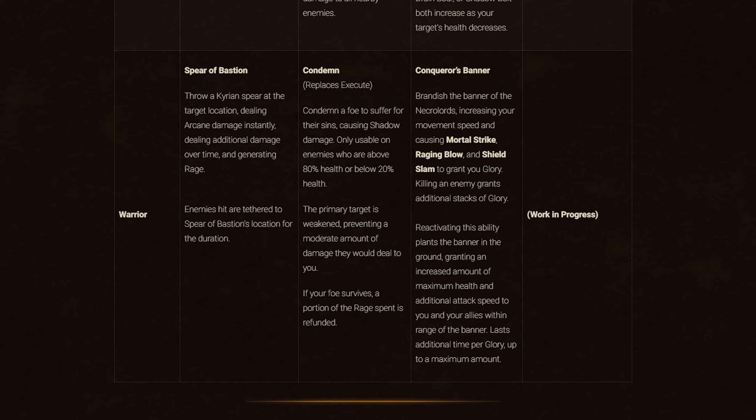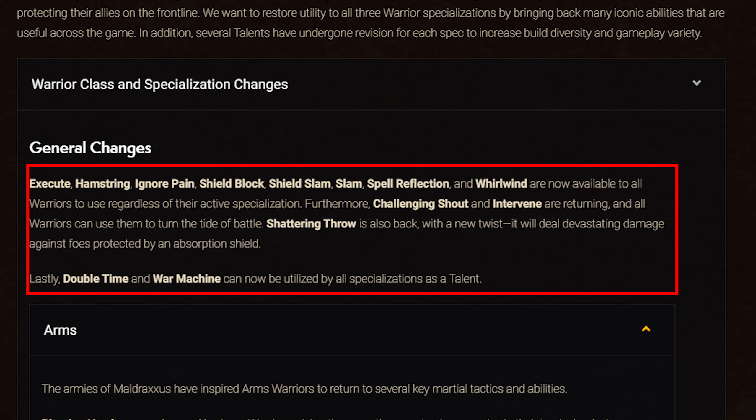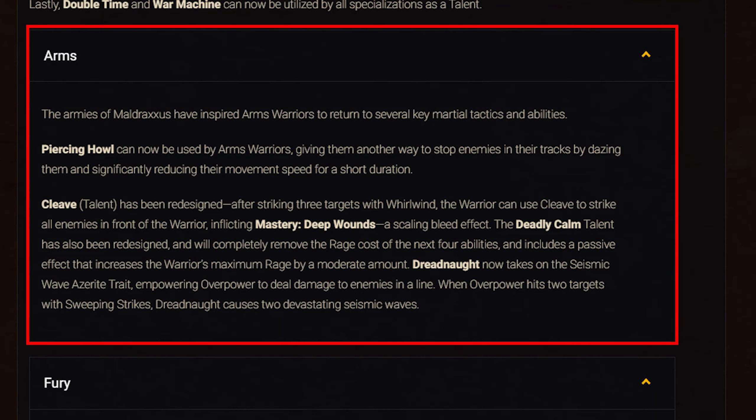The Night Fae Warrior ability is still a work in progress. For class changes, all Warriors get baseline Challenging Shout, Execute, Hamstring, Ignore Pain, Intervene, Shield Block, Shield Slam, Slam, Spell Reflection, Whirlwind, and the returning Shattering Throw, which deals increased damage against foes protected by an Absorption Shield. Double Time and War Machine are now baseline talents. For Arms: Piercing Howl is a new ability to slow enemies. The Cleave talent has been redesigned — after striking three targets with Whirlwind, the warrior can use Cleave to strike all enemies in front, inflicting Deep Wounds. Deadly Calm has been redesigned to completely remove the rage cost of the next four abilities and passively increase maximum rage. Dreadnought has been redesigned, taking on the Seismic Wave trait to deal damage to enemies in a line; when hitting two targets with Sweeping Strikes it creates two seismic waves.